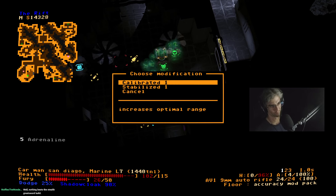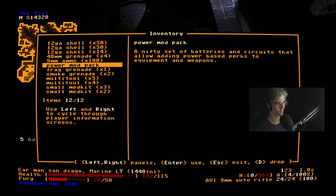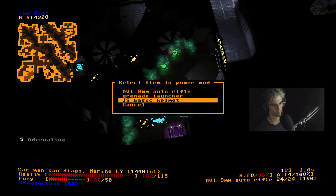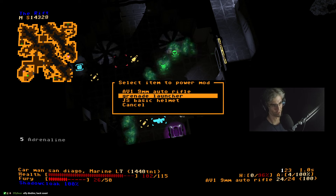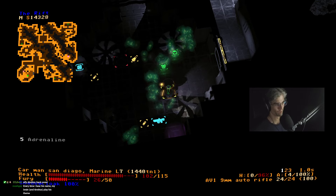Let's upgrade the shotgun — let's increase its optimal range. Go into the power mod, which is all of the things I can put on that. I'll put this on my helmet.